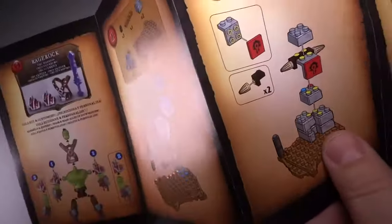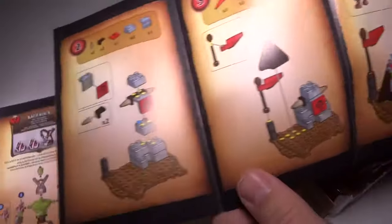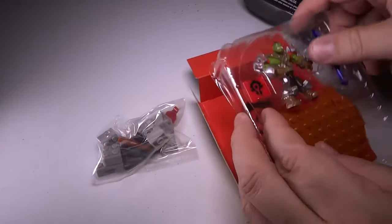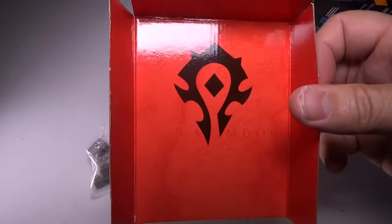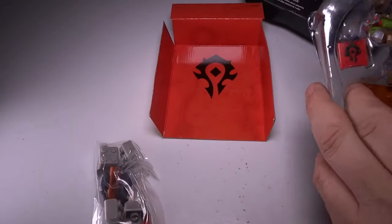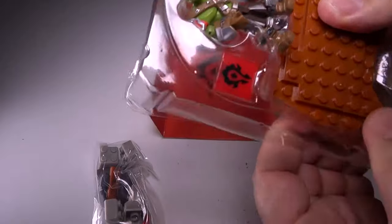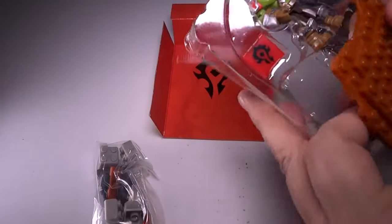Let's go ahead and we'll just build this real quick. There's the instructions — very cool — has a really cool looking sword and everything. This is actually a pretty nice set for seven bucks, quite the deal. We have the cool little Horde symbol there, so you can put that behind the whole little setup. Let's see if I can get this out without being too noisy.